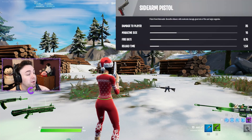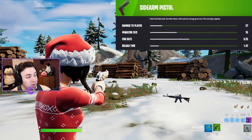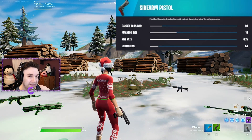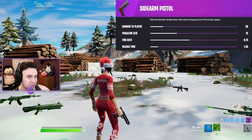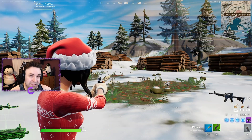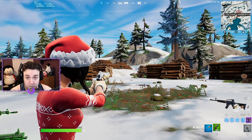Next, let's breeze through the pistol stats. The gray one does 25 damage to players, the green does 27, the blue does 28, the purple side arm pistol does 29, and the gold pistol does 31 damage to players. Pistols aren't the best weapon in Chapter 3, but they're definitely not bad if you use them correctly.